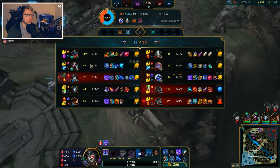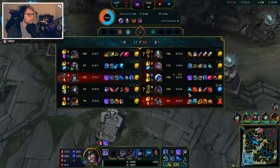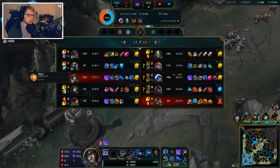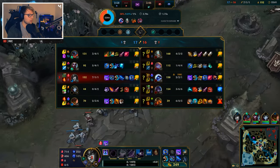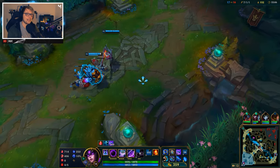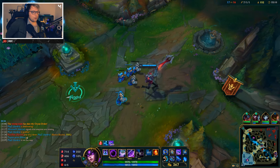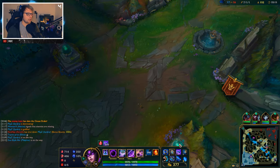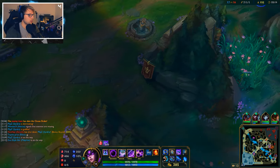Everybody is doing pretty decently — not great, but okay. Our win conditions: either a split push Aatrox, which I think is unlikely because he'll be matched up against Tryndamere, or it's actually picking them off and pushing. That's our win condition. We need to continue the pace we have and play around picking people off, then see if we can get a push in here and there.